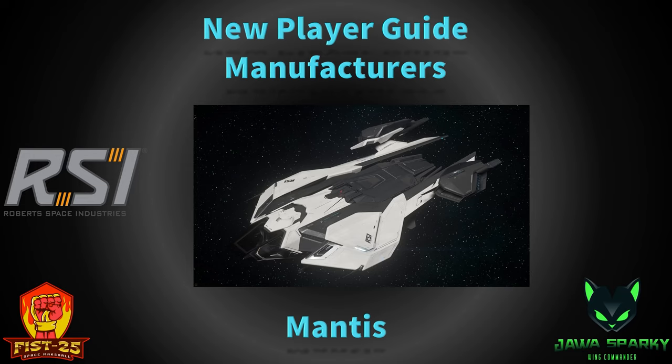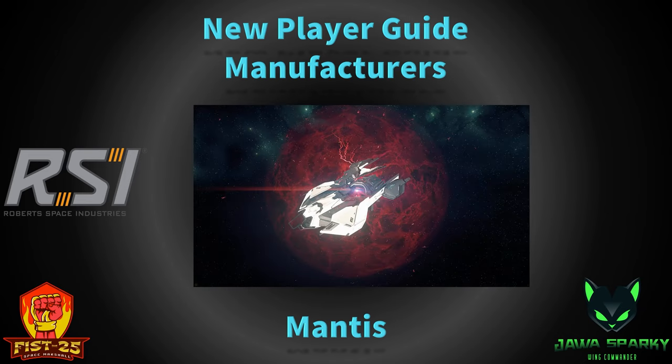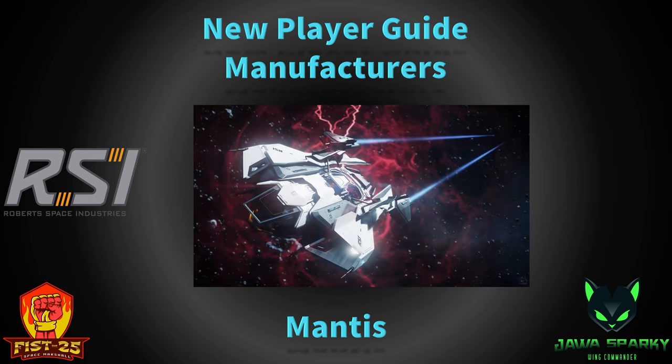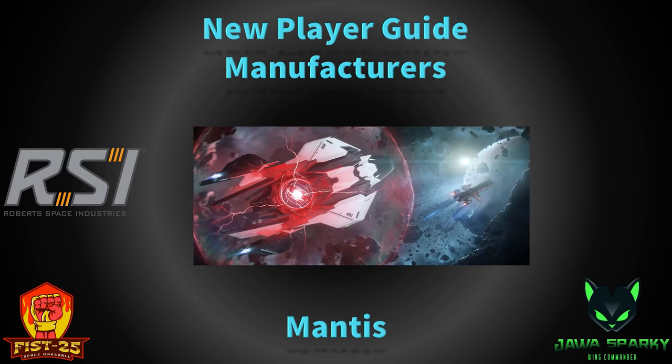The next ship is the RSI Mantis. I didn't know if I wanted to include this, but I don't think it gets enough love. The Mantis is a single-seat interdiction ship capable of pulling targets out of quantum travel using a quantum enforcement device — a QED. It's pretty lightly armed and cannot take a beating at all, with no cargo. It's made to work in tandem with a group of more heavily armed ships — either law enforcement or pirates — to confront captured ships. It does work and you can interdict people. It goes for about 1.2 million alpha UEC in-game, or about $150 standalone.